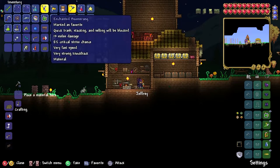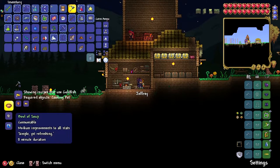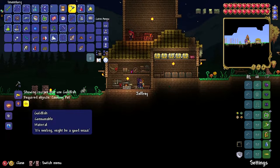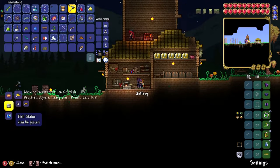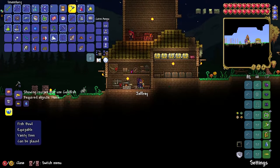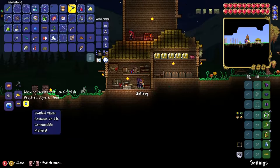If I go to crafting and go to goldfish, you can craft bowl soup with one mushroom and a goldfish. You can also craft a fish statue with 50 stone blocks and five goldfish. And a fish bowl with a goldfish and a bottle of water.